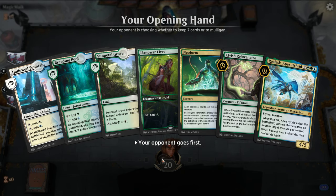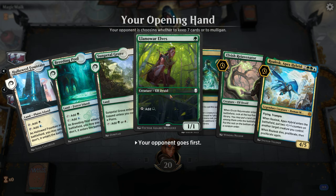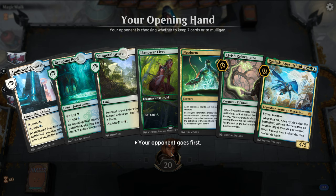We'll keep this hand. Breeding Pool, Llanowar into Rejuvenator, go get Vanifar. In this format you pretty much keep whatever hand has a turn one elf. Alright opponent, what will you do?